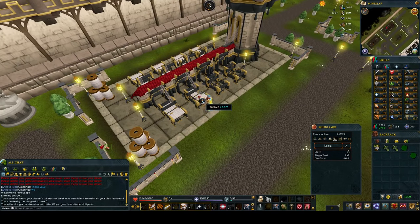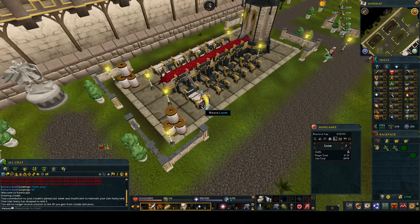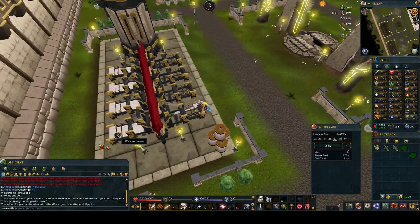In your Clan Citadel find your loom spot. When you're there you literally just click the looms. Every time you'll take a bit of the fabric off — you have to do this 4 times then all the fabric will be gone. Once it's gone from one loom you move on to the next. Once all of them are gone it refreshes every single one, making it nice and easy.